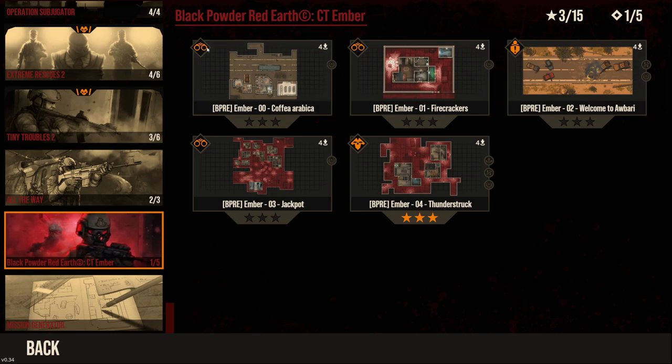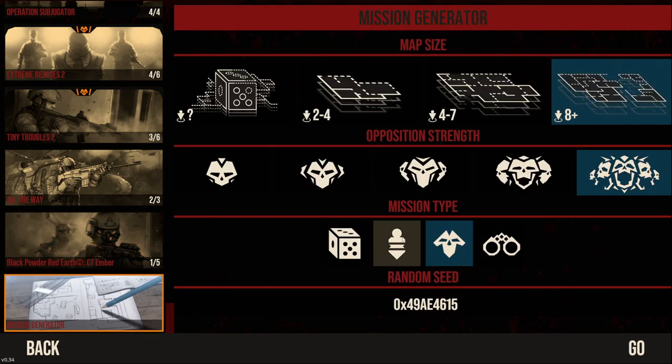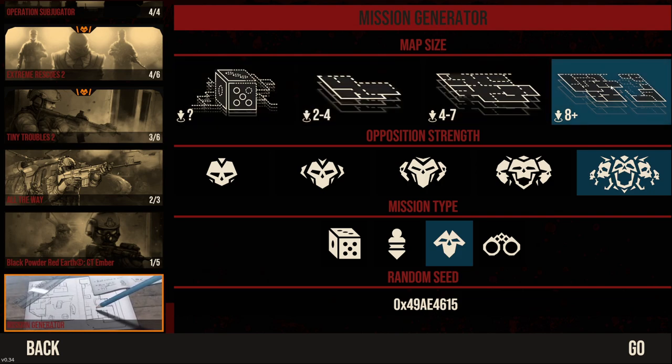With these missions, like the capture high value target missions in particular, you get in, capture the high value target, and then enemies will keep appearing once you grab the target. You need to get out or you will eventually get overwhelmed and killed. They do a really good job of showing how that works as translated over from Black Powder Red Earth itself. You can select the amount of units to deploy, your opposition strength, and different mission types like hostage rescues, kill hostiles, or capture high value targets.